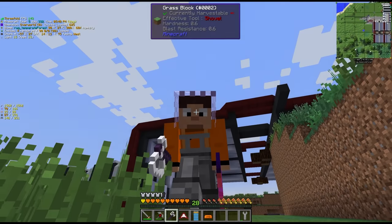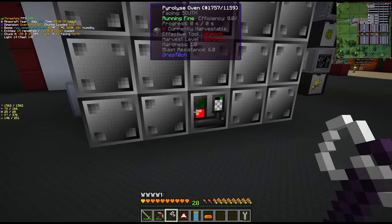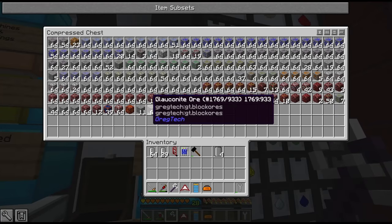Hey guys, welcome back to Gregtek New Horizons, where we have a tower of machines, a paralyze oven, and finally the compressed chest.